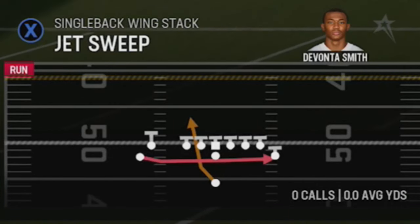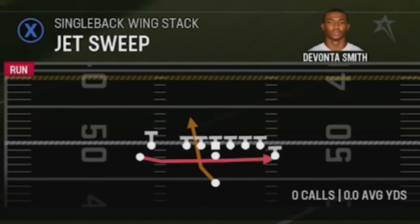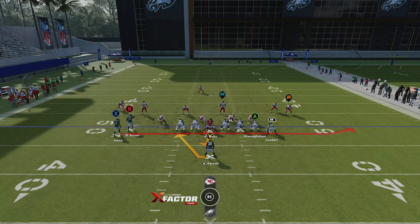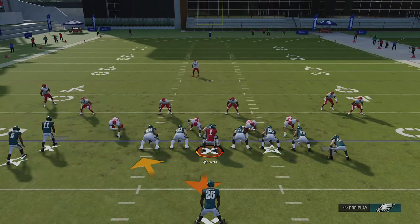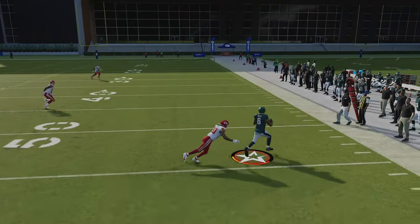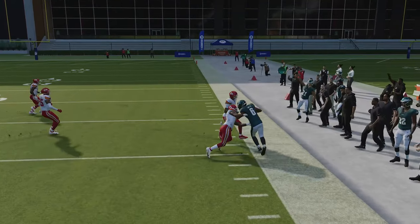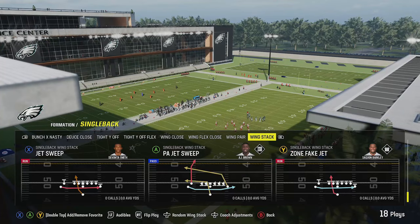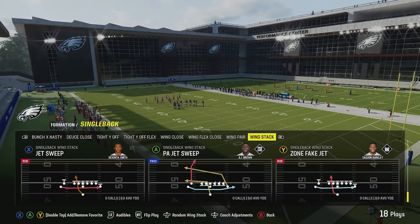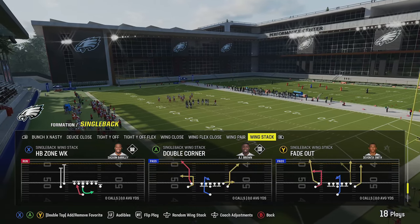There are one or two more run plays I like — the zone fake jet and the jet sweep. The jet sweep is probably the best out of the two, but they really work together. This play works best against man coverages, things like cover one or cover three. Put your fastest or best playmaking receiver in that spot, and you'll see how a lot of times you can get around the edge. That's pretty much it for the run plays; I don't find the jet sweep and zone fake jet are as successful as they might have been in the past.